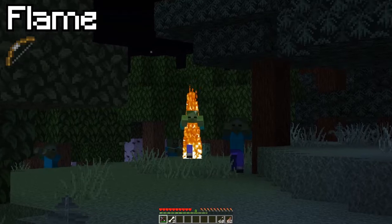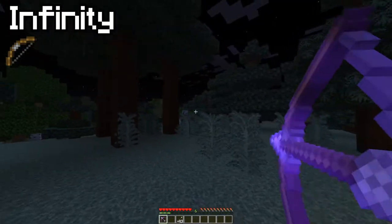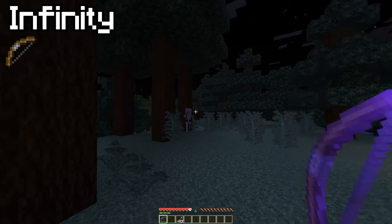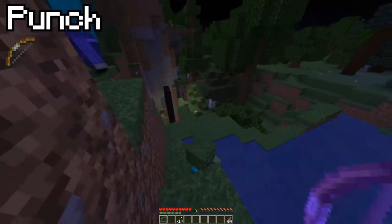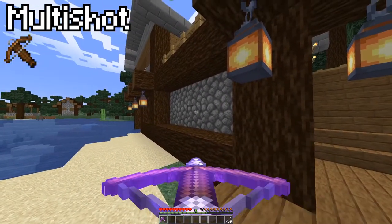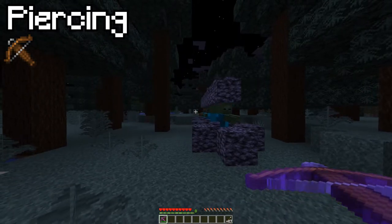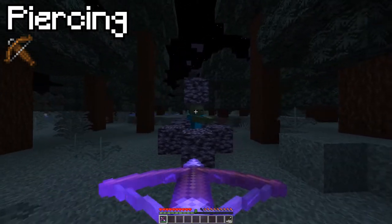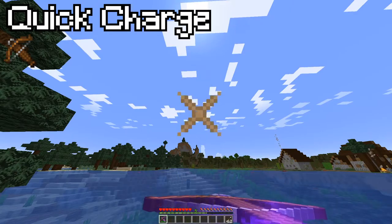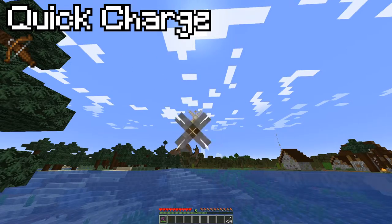Flame — once again the pyro's choice, but this time for arrows or a bow. Infinity means shooting arrows does not consume ammo — you just need one arrow in your inventory and you're good to go. Power does what it says on the tin: more power. Punch is essentially knockback for arrows. Multi Shot shoots three arrows for the price of one — what a steal. Piercing means arrows can pass through multiple targets and shields — very good if you've got a bunch of mobs in a corridor. Quick Charge reduces your crossbow's loading time, which normally takes forever.